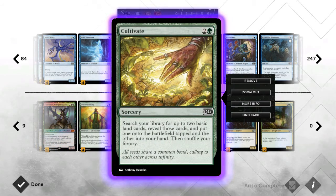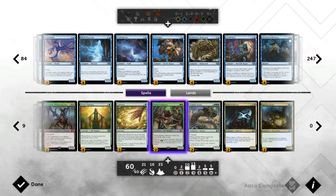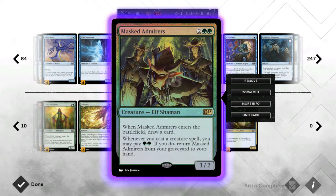Next we run three Cultivates for mana fixing. This deck is quite demanding on mana — I need double blue, double black, and triple green — so Cultivate really helps fix that. You generally get what you need; if you've got a triple green card in hand you can grab double green. It's mana fixing and a bit of ramp, so it helps you get deeper into the deck faster.